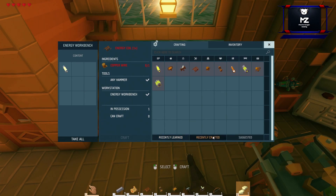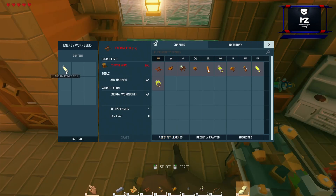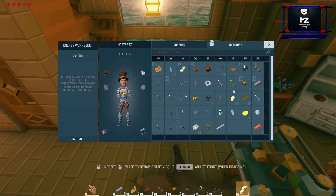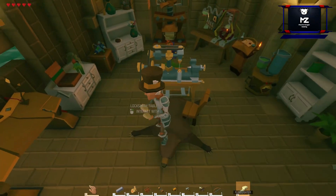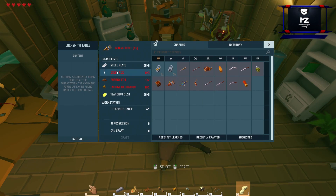We got our energy. So what is new also? You can press now on recently learned or just what you recently have crafted. This is where you press down below in your task menu.